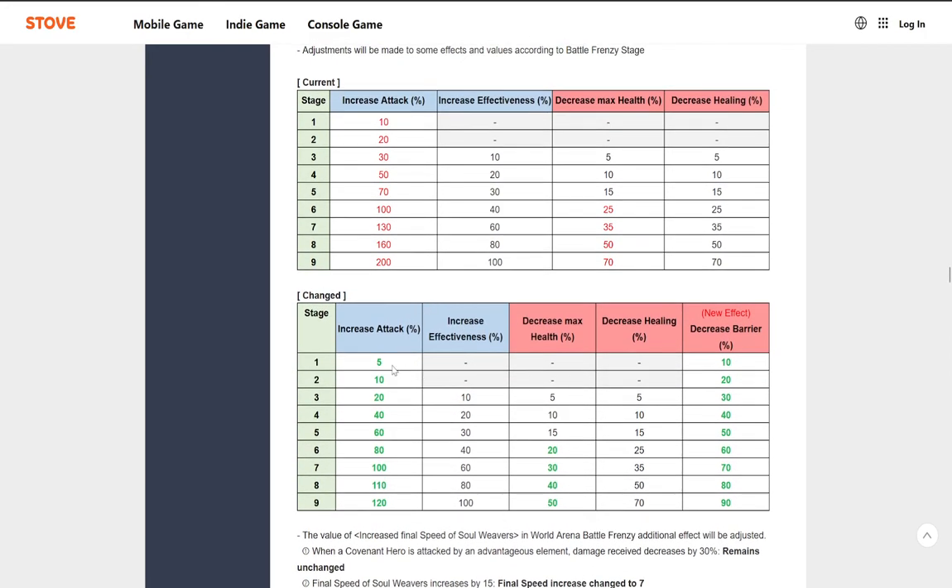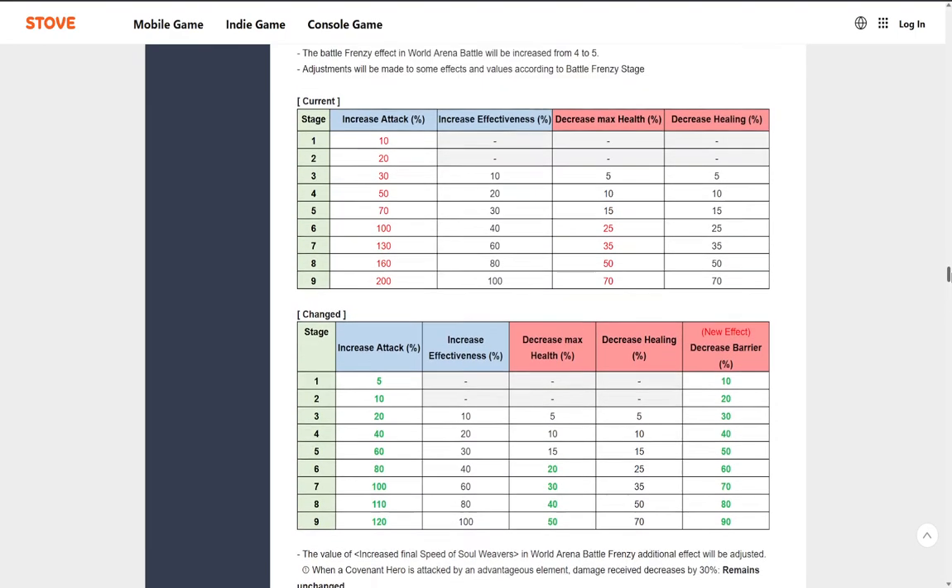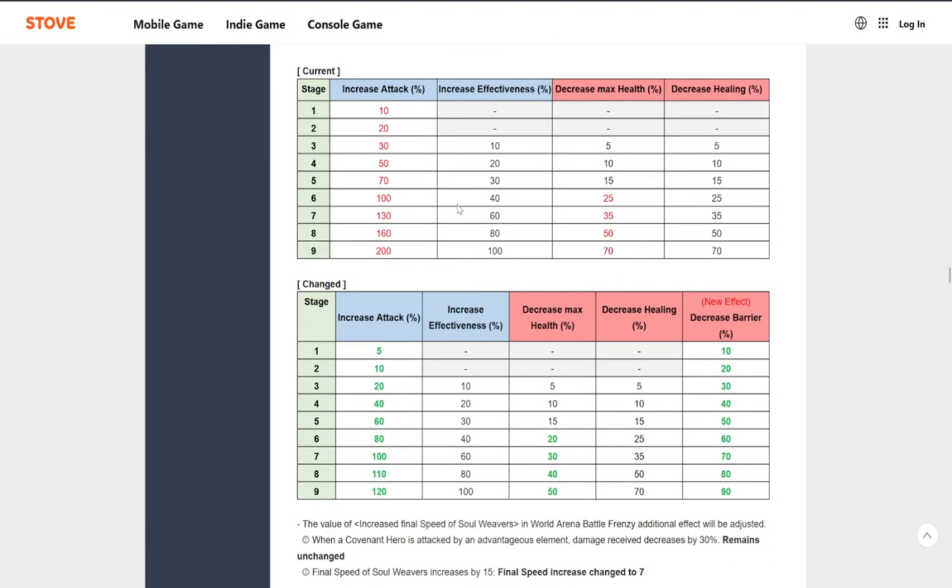Frenzy Adjustments — here's the exact breakdown. These don't make that much of a difference in practice as long as you know the general gist. Stage 1, we get 5% where we used to get 10%, so these look like they've been cut almost in half across the board. Up to round 4 it's 50 and 40, then somewhere they separate. Round 1 is half, round 2 is half, round 3 is not half. Effectiveness hasn't changed. We're decreasing max health faster than before, which makes aggressive teams a lot better. Most games are kind of determined by round 5 or 6, so this just makes people hurry up.